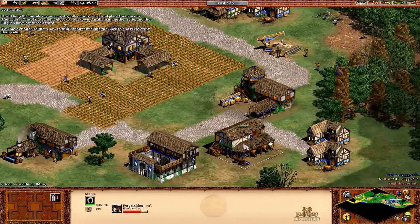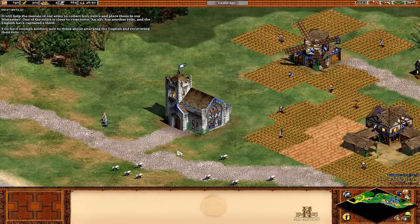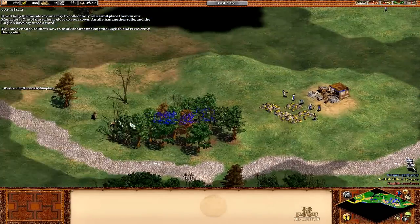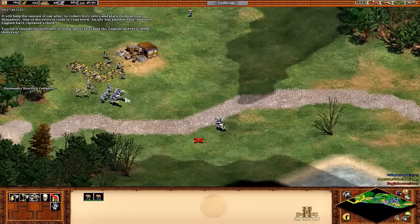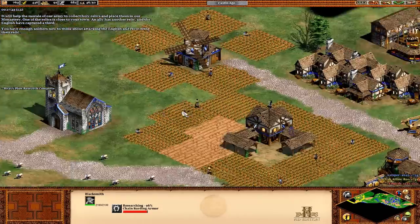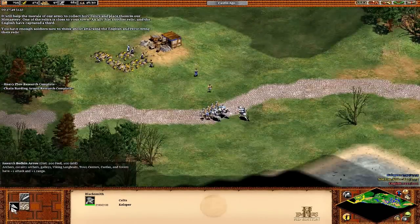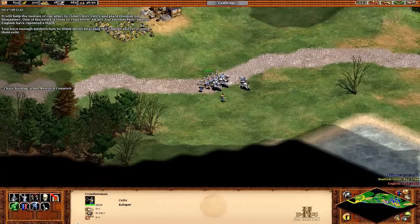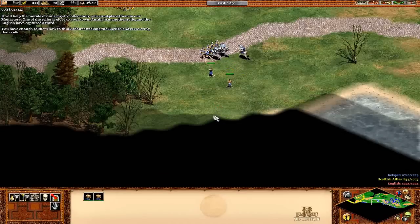That went pretty well, I would say. I believe they do have some knights, so let's get some pikemen out as well. For these two guys we have enough for a castle — so we're just going to go down. I know you don't really need a strategy for this map, but whatever, it's very simple. I'm going to drag it out as much as possible anyway. Crossbowmen are okay — I probably underestimate them; they're probably actually a better unit than I make them out to be.